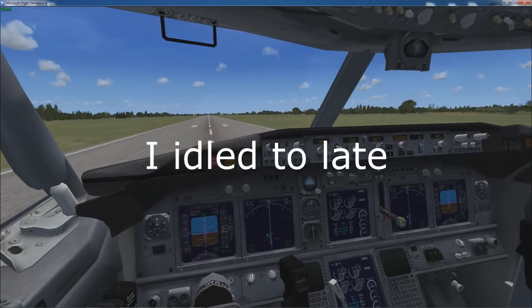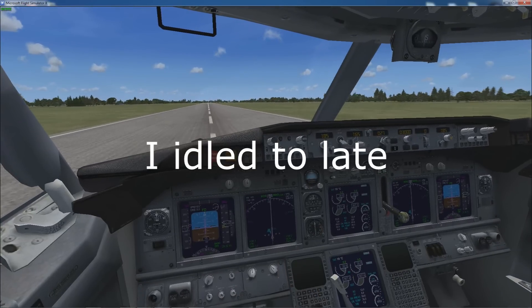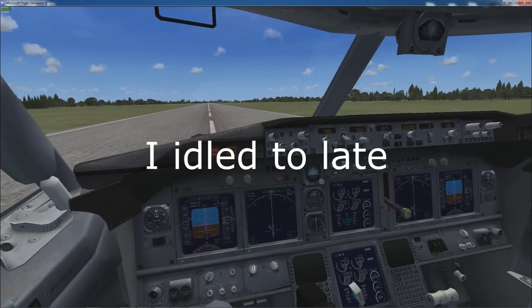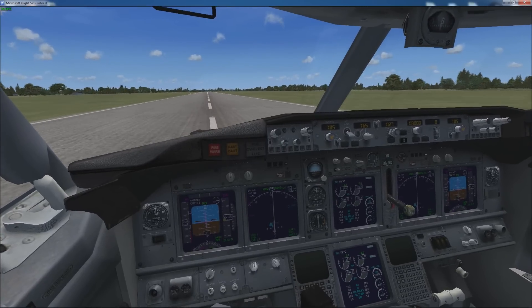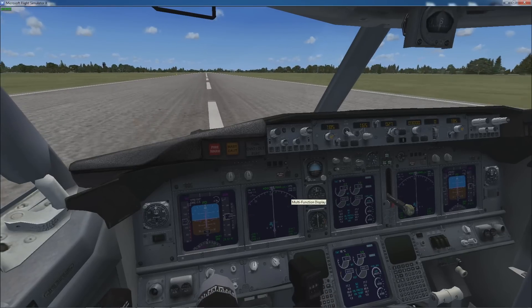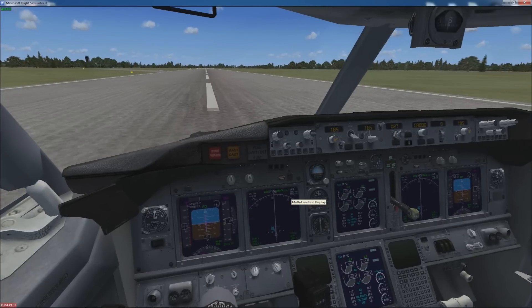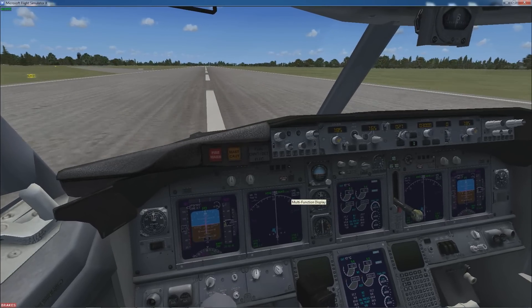Pulling throttle back to idle. Except I've come in too fast so I've sort of floated up there. And then pull back there as well. So we bounced a little bit there which isn't too good. Reverse thrusters should be working — I'll use a little bit of brakes here just so we can come off the taxiway.